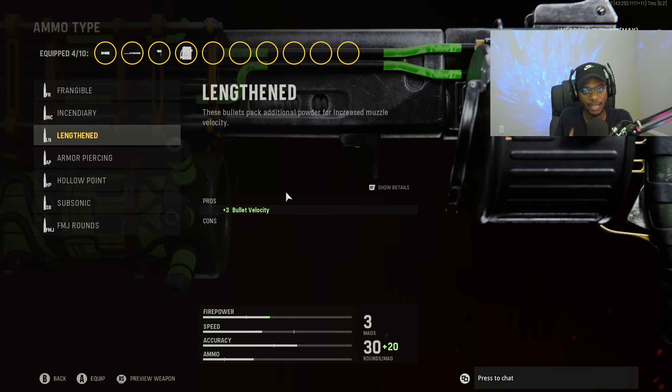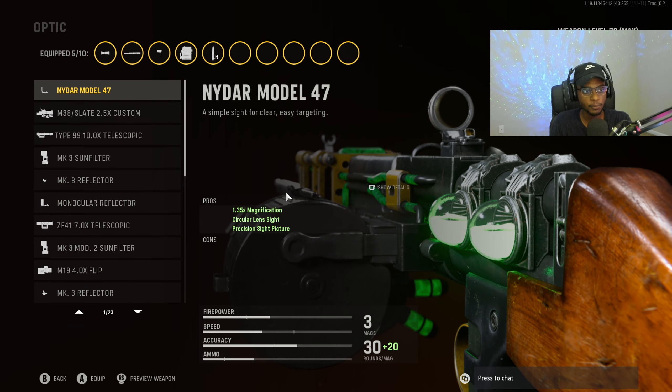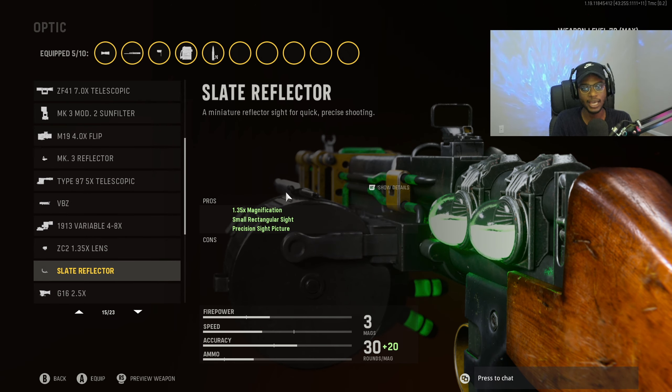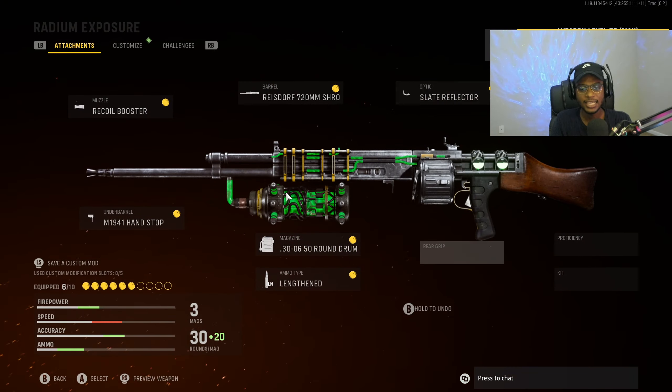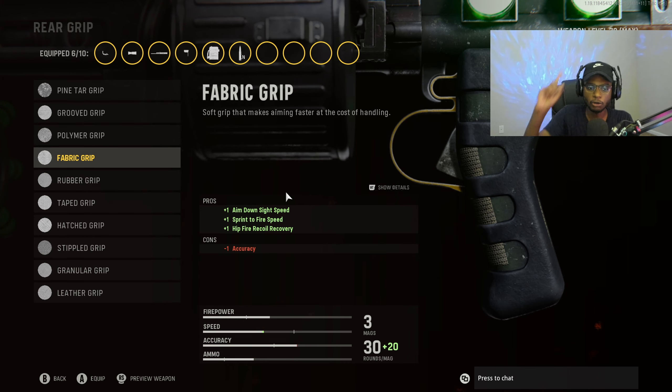For the optic, because this is a precision assault rifle used at longer ranges, we are going to put on the slate reflector so we can run it at any and all ranges with a clean optic. For the rear grip, we are going to put on the fabric grip so we can take advantage of close range engagements, giving us increased aim down sight speed, sprint to fire speed, and hit fire recoil recovery. I run this on every single weapon in Vanguard.